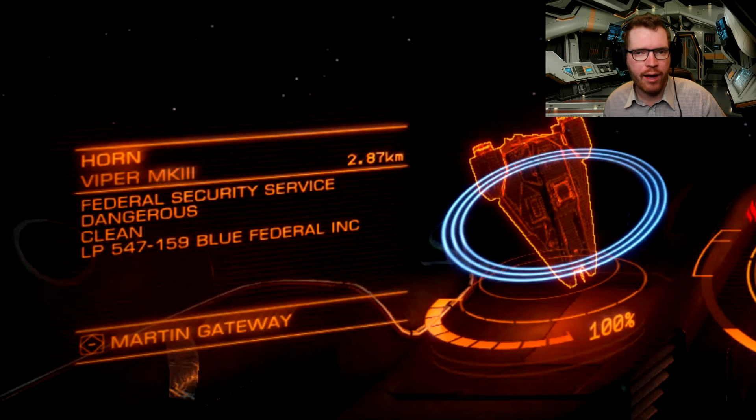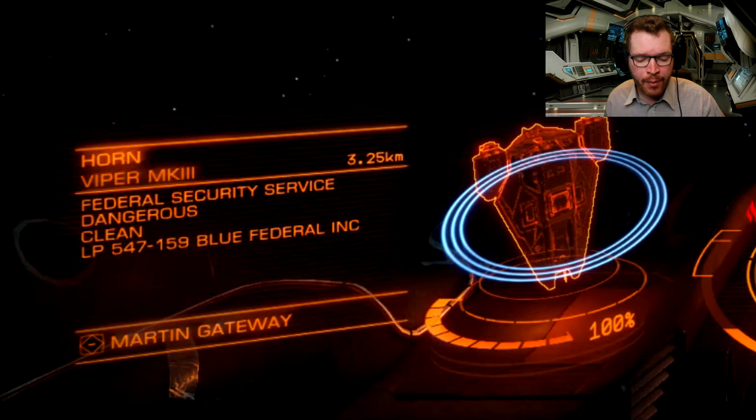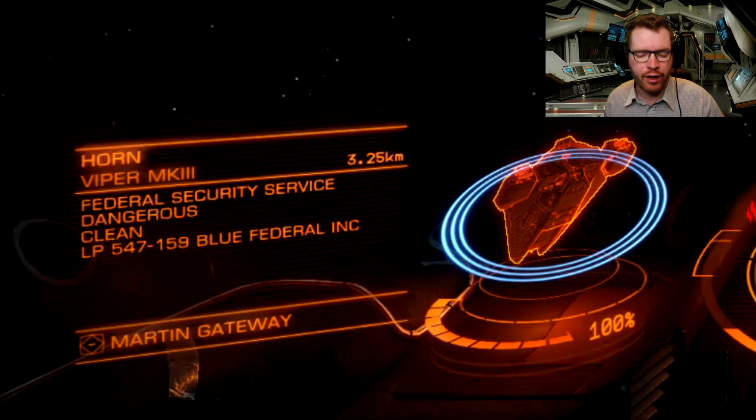To the right of that we have a hologram showing not only the orientation of your currently locked target so you can see if they are moving away or towards you, but also their shield strength shown as three blue rings around the ship. And below it you can see the ship's hull strength.